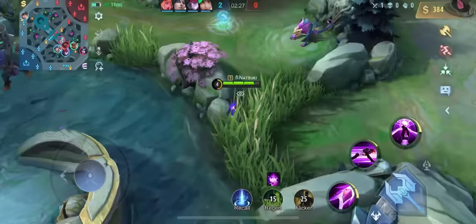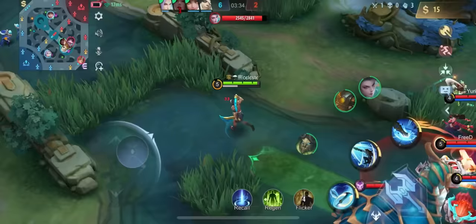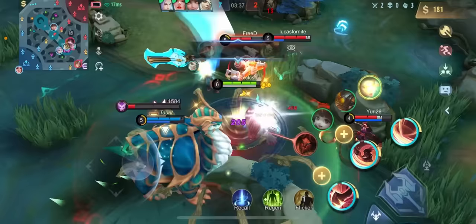When your team is taking the turtle, it is your job to zone away the enemy, provide vision, and if possible stun the enemy jungler. If the enemy is taking the turtle, you need to ask yourself: is this a winnable fight? Is our jungler close by? Always wait for the right moment.